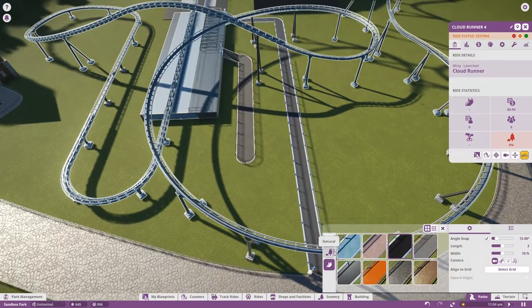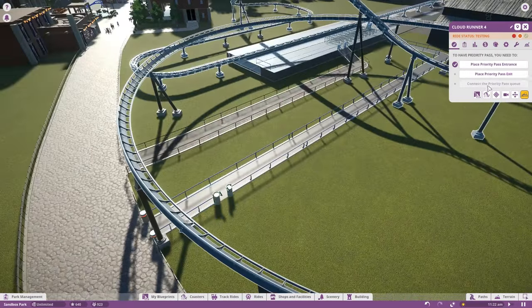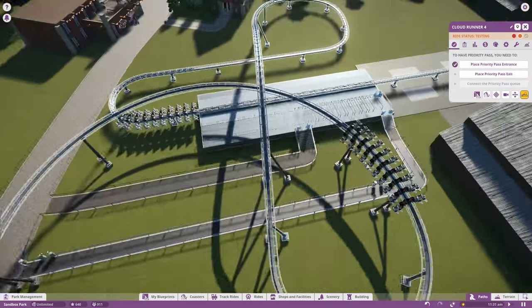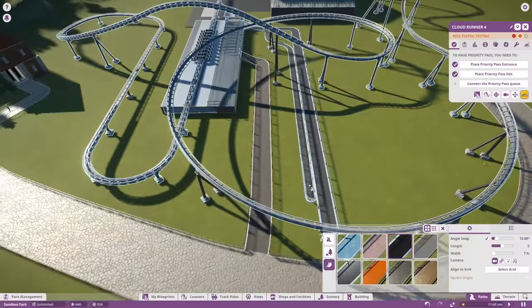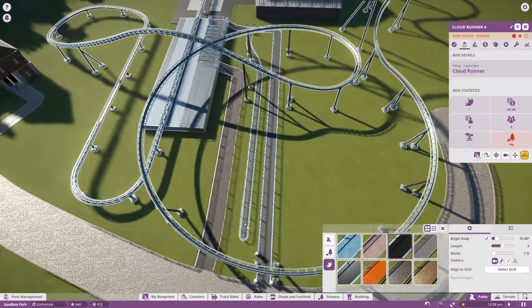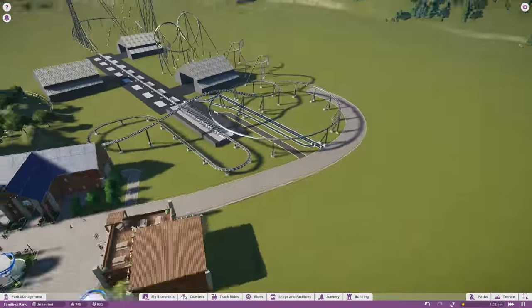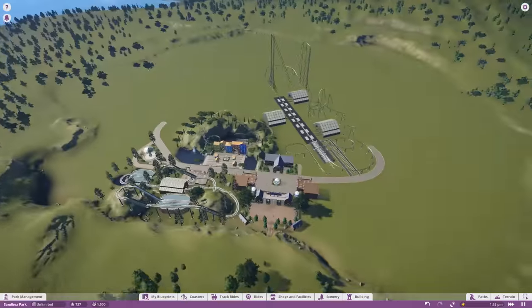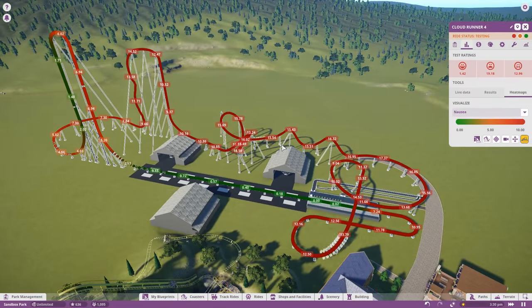I'm trying to figure out a good way to connect it. The queue is a little short so we did add a priority pass here. I didn't do a priority pass in the last coaster - one because I don't really want to, and two there wasn't really any room for it. I'm not going to add a priority pass on every single ride - I don't think it's necessary, and I think they're kind of ugly sometimes.